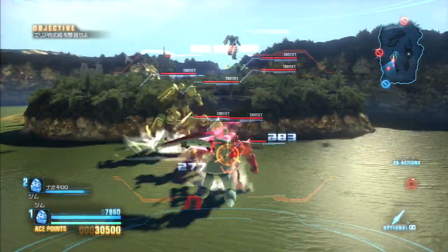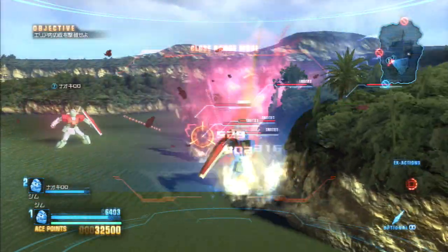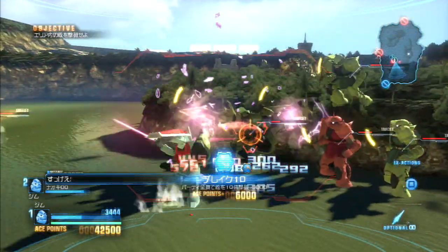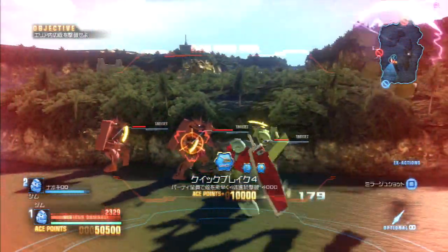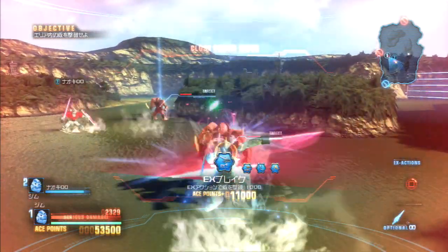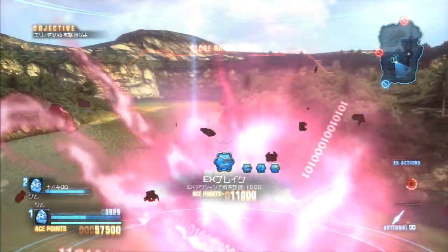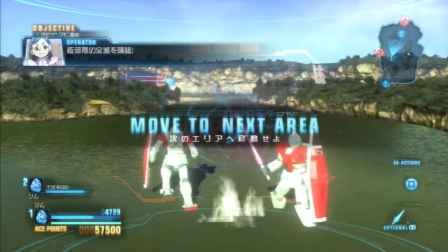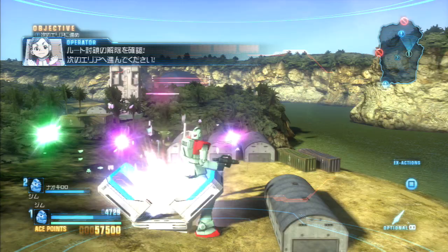Mirage shot him right in the face. Almost died - that's not good. Let me get away. Slightly better. Model kit part: Zaku 2 arm. Before we move to the next area, I'm going up here and getting my recovery item.